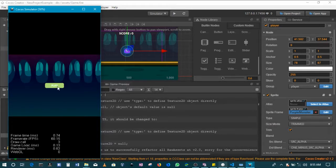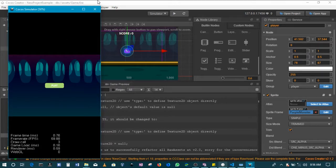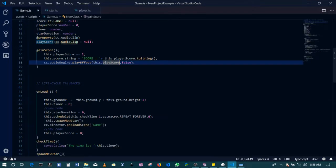The game is timing out if we don't score fast enough. As soon as I stop catching the stars, the game ends because it times out. That's the code from the previous section with all of the timing functions we wrote in the game script.